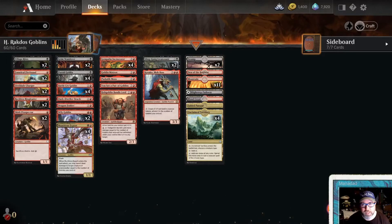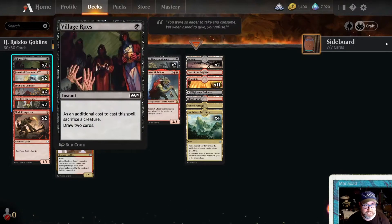Hey, welcome to the Attic. I'm going to play some Historic today with something I'm calling Rakdos Goblins — or maybe Goblin Aristocrats, which sounds a little sexier. We've got a ton of one-drops and I'm just trying out some different two-ofs here.